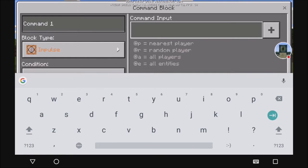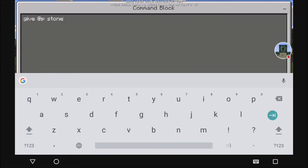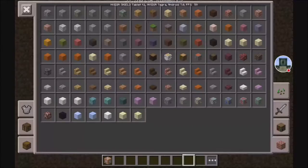So we're going to type a very simple command, which is give nearest player — as you can see it's got a nice little graph down there that tells you all the different options — nearest player, and we're just going to give stone, because it's easy and very quick. As you can see, give at p stone. That's all it'll do. And then this plus sign just means it's a screen for really long commands — it's an entire screen just for typing. That's what the command block inventory looks like.